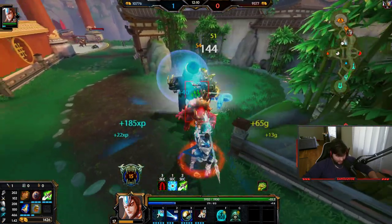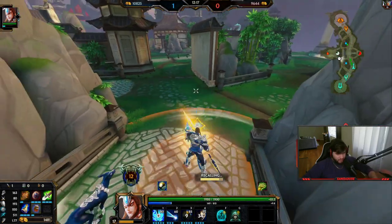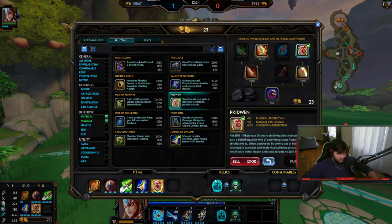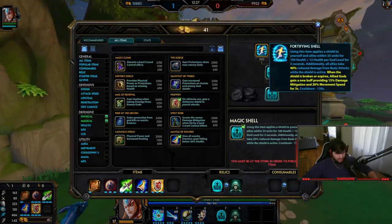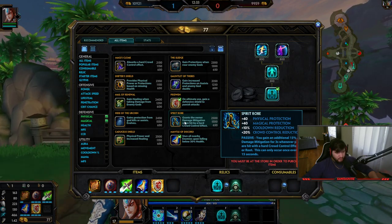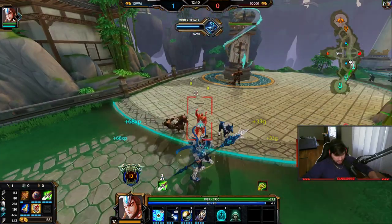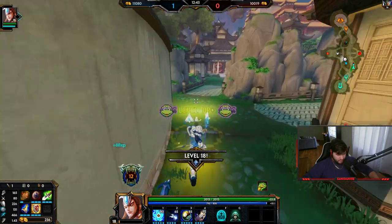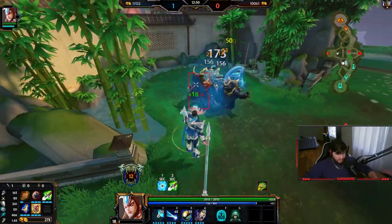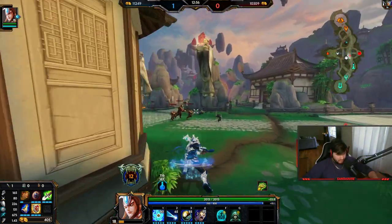And then you add on top the fact that you can heal so much with your ult and get more damage reduction with your ult. Holy shit — you can get 41% damage reduction with your 1 and ult, then use a relic to get another 15%, bringing you to 56%. And then Spirit Robe gives you another 15% damage reduction. You're telling me I can pump out 71% pure damage reduction on this character with just one relic and one item? That's ridiculous.